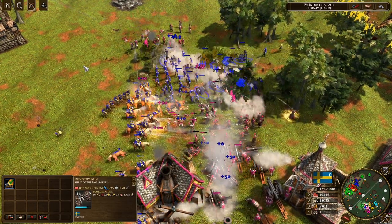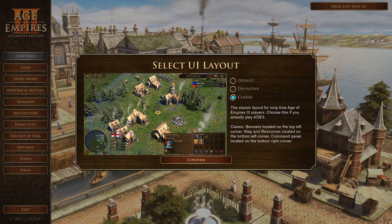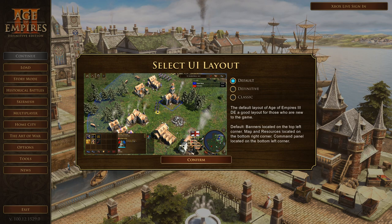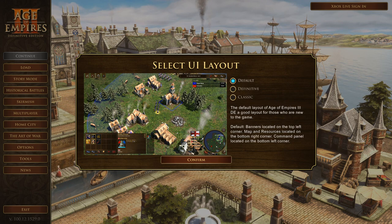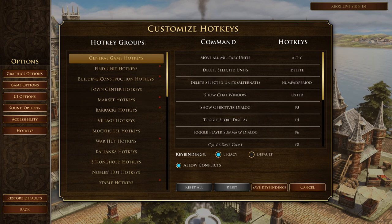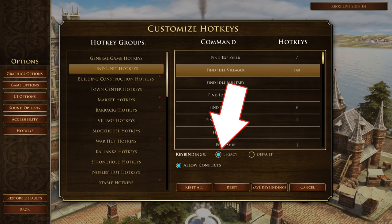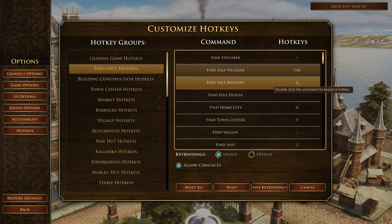Now let's take a look at some more general changes. Immediately on first playing the game you get to choose which UI you want — between the classic AoE 3 layout, the Definitive Edition layout more similar to Age 1 and 2, as well as the new default layout. Personally I like the default layout the best as it keeps all of the important information on the right side of the screen. There's also a lot more customization for hotkeys now. You can put idle villagers on tab, for example, and use extra mouse buttons to select town centers. You can also switch between their new default hotkeys that follow a grid system or switch to the legacy hotkeys from Age 3. It allows for conflicts but will star potential issues where you have multiple actions bound to the same key.